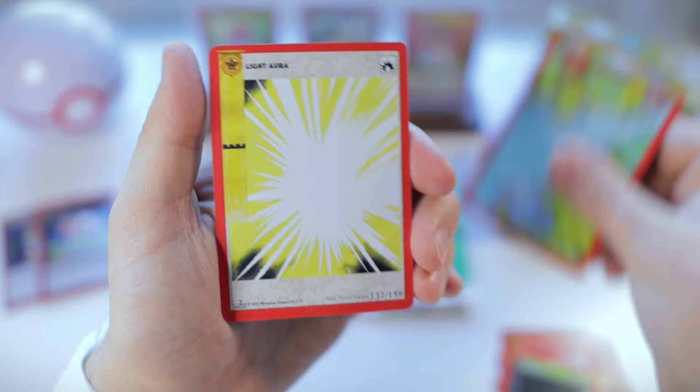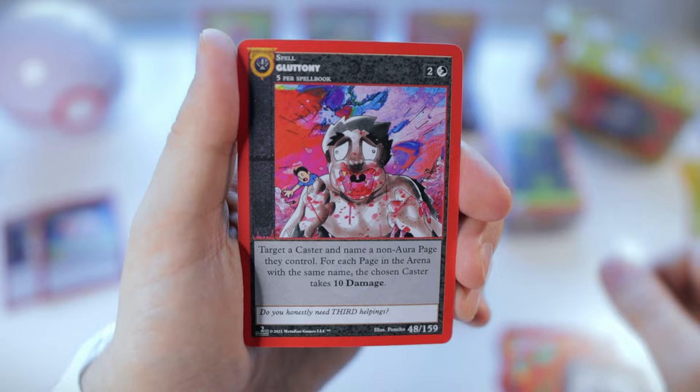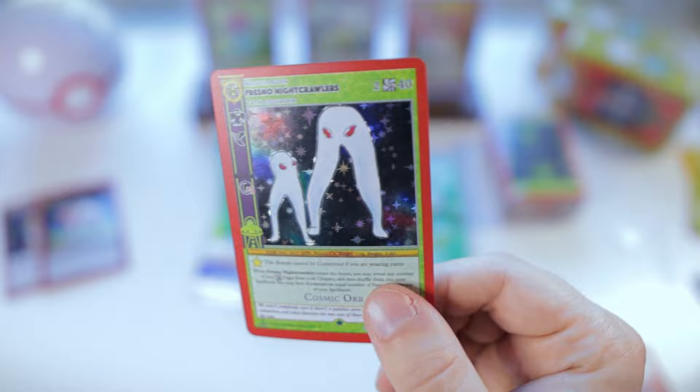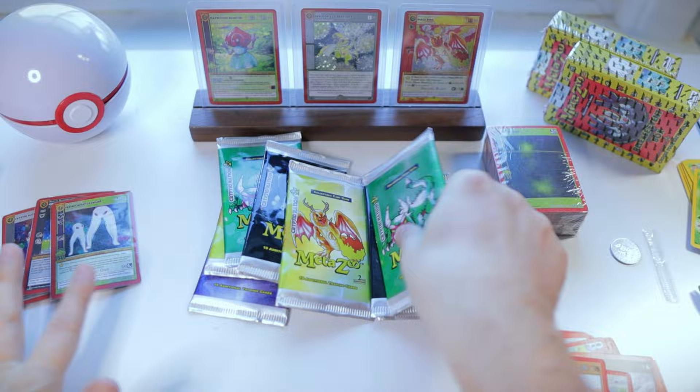There is a reverse Mothman too, so even if we do have a lot of reverses, that would be a good one to get. I love this guy — Menehune, stone skin — and we got a full holo Fresno Nightcrawlers, very nice! We've pulled holos on both packs so far, so I'm hoping we can get some that we haven't pulled yet. Two for two on holos.